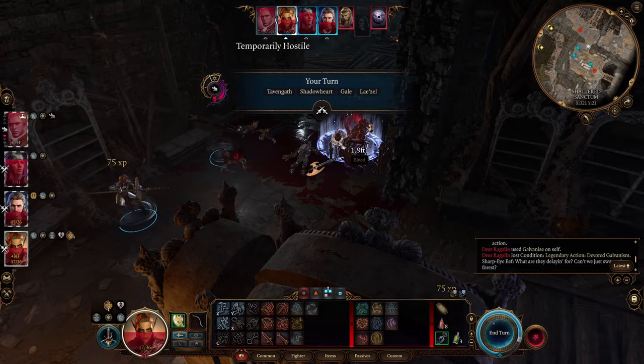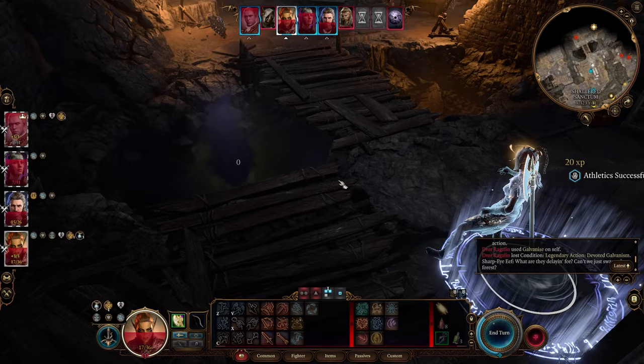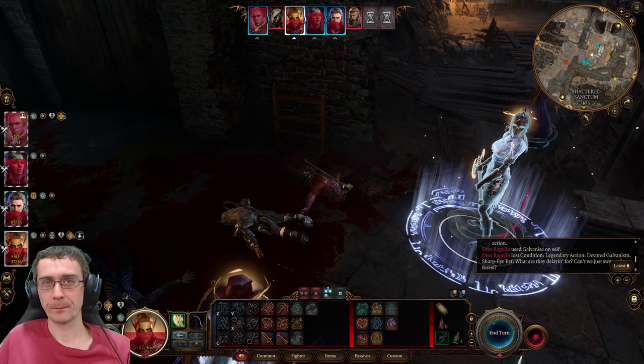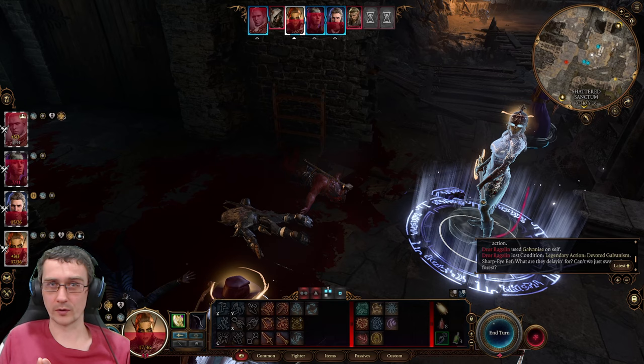So what you can do is throw this Scrying Eye into the abyss. You can keep Dror Ragzlin away from his allies, or maybe just don't use abilities on your own allies until there aren't very many enemies nearby. Or if you are going to use a buff or a heal, try and do it when there aren't very many of his allies near him. Let me know your tips for Dror Ragzlin in his new updated condition. This fight is much easier if you have Halsin — he has cool lightning to help destroy the goblins. And if you're level 5, you're going to get two attacks per turn, you've got Fireball — you're way more equipped to deal with this. Thank you very much for watching, and thank you to all the members of my channel. Hopefully I'll catch you in the next one.